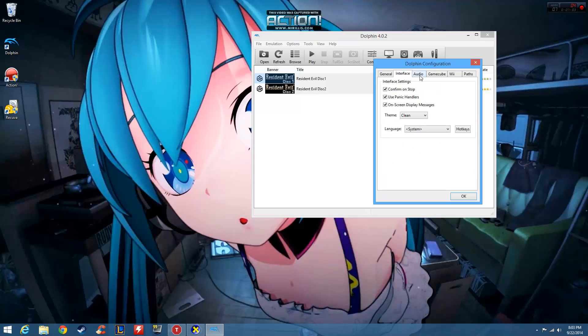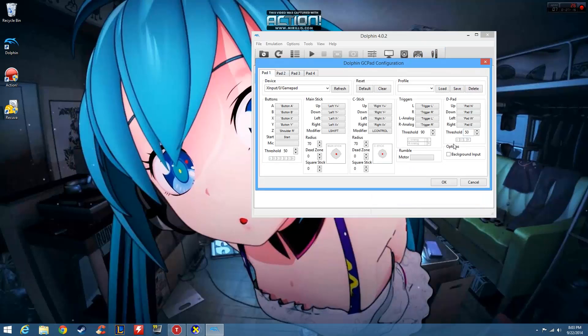For the interface, you can change it around and do whatever you want. For audio, I pretty much left it except I changed my volume to 30% just so you can hear me. For the GameCube tab, I just put the standard controller in, and for the controller configuration I used an Xbox controller and configured it with the basic buttons — A to A, B to B, X to X, Y to Y, all that.